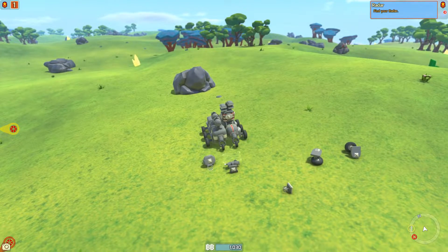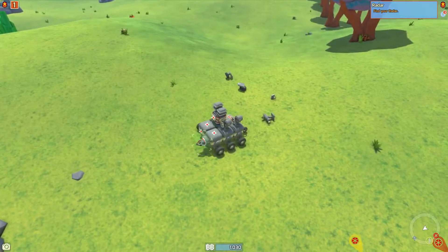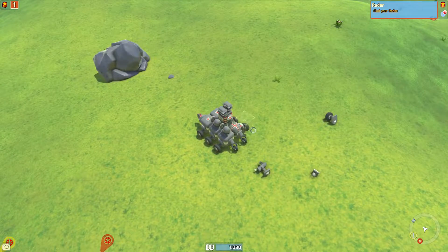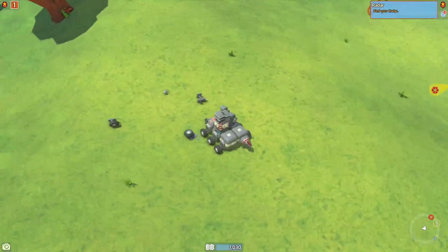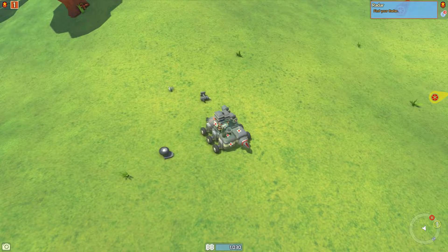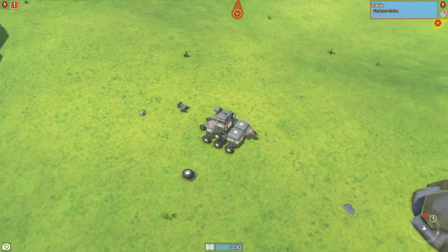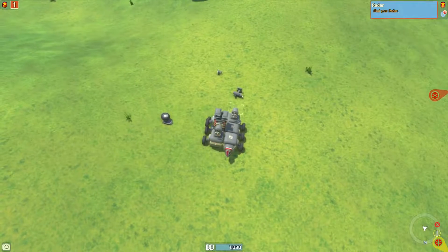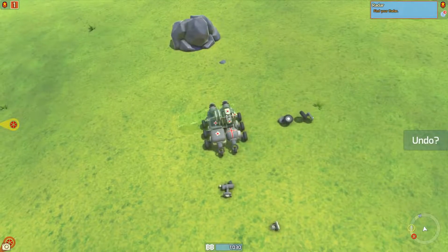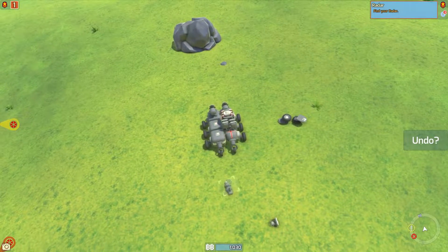Let's put these back wheels over here. Let's put the drill in front. As you can see, I'm building my car - or whatever this is. Let's call it a Lego. I'm building my Lego here. For now let's have it go this way - that looks good. I'll have this point backwards.